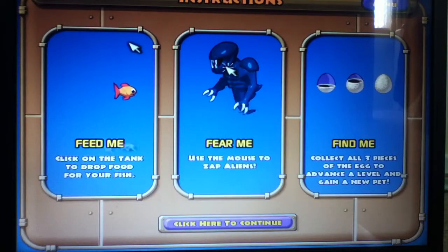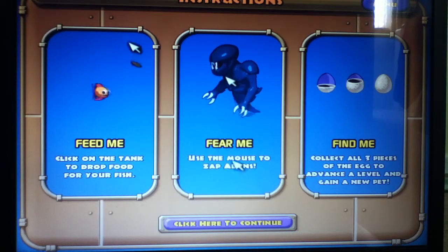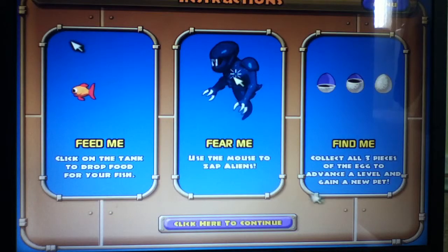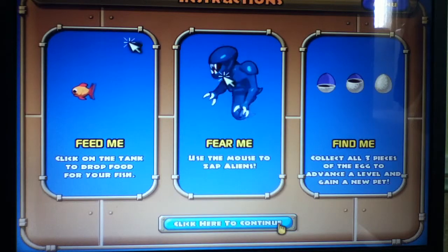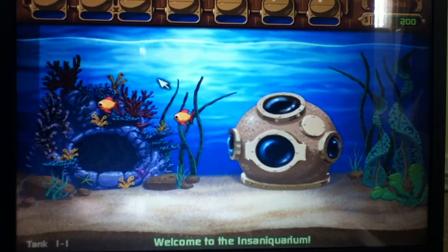The game opens with its tutorial prompts: 'Feed me' — click on the tank to drop food for your fish. 'Fear me' — use the mouse to zap aliens. 'Find me' — collect all three pieces of the egg to advance to the next level and gain a new pet. Welcome to Insaniquarium.